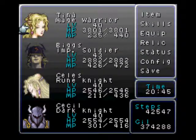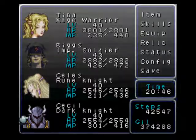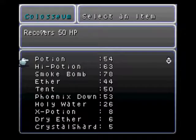A couple things I learned. The Hades Helmet that I got actually acts as the Offering. If you equip it on either Cecil or Shadow, you attack four times. I didn't know that Cecil could dual wield claws either, so that's pretty cool. It takes away his command, so we should be able to take out any enemy we want in the Coliseum.